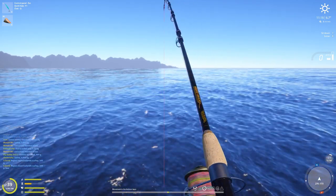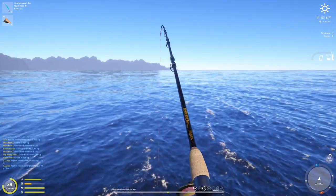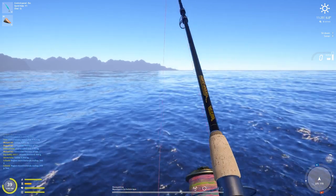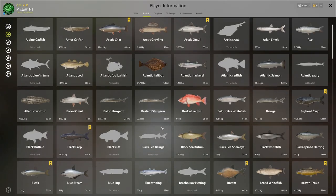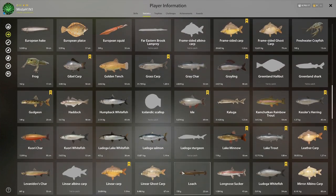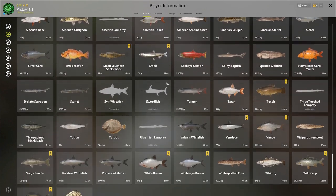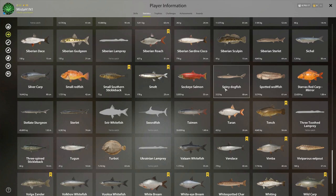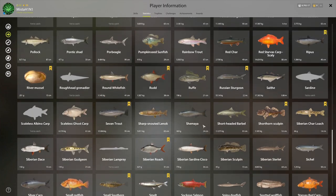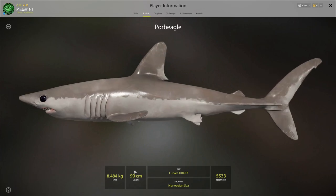I'm going to see how much time I can spend here and then go to the 55-meter hole and put big fillets on to try for big fish. And wow - poor beagle! I believe we now have two different types of sharks. Let me look quickly - spiny dogfish and poor beagle. Look at that, it's beautiful!